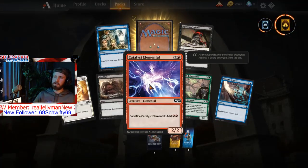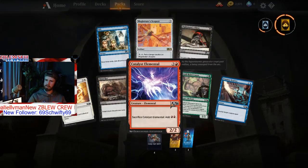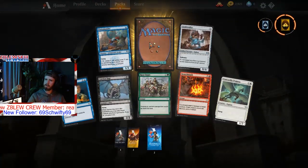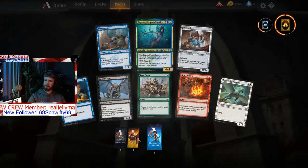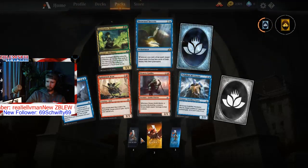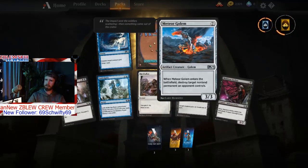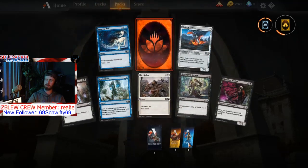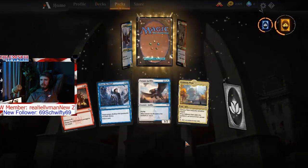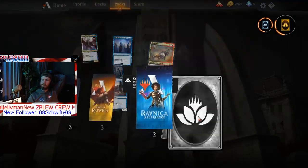Catalyst Elemental — I think I bought four of these using my wild cards to get that. Honestly this hasn't been that much fun. Not sure if we're gonna be able to do pack openings in the future. I hope you enjoy, but I'm not feeling this — not getting what I need. These are always helpful. Oh, mythic rare! Okay, so after this I'm gonna use that mythic rare wild card to get another Sarkhan Unbroken and put that into my deck.